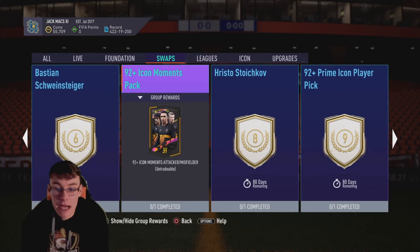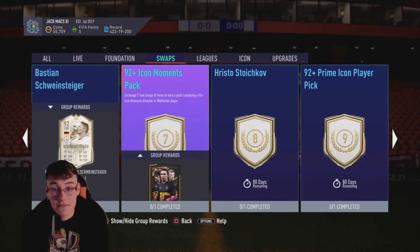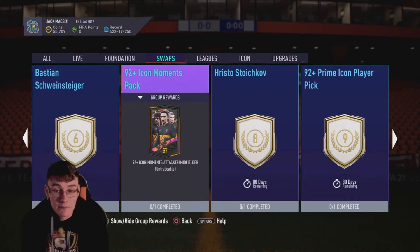The 92-plus Icon Moments Pack for seven tokens is a very, very good option. Think of all the good Icon Moments attackers and midfielders you can get from this. If you're only going to grind seven tokens, I think this is a very good option. Yes, it's luck and you might get an L, but overall a 92-plus Icon Moments pack isn't a bad shot for seven tokens at all.